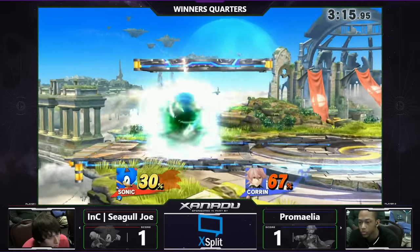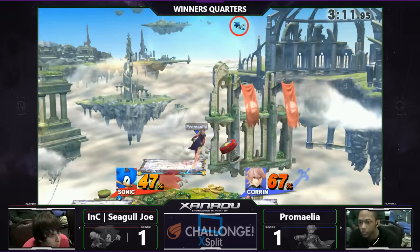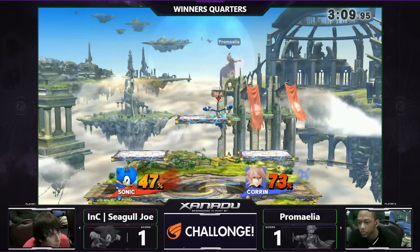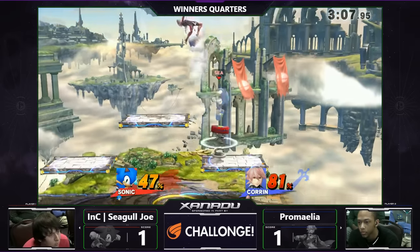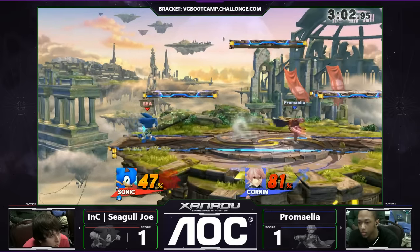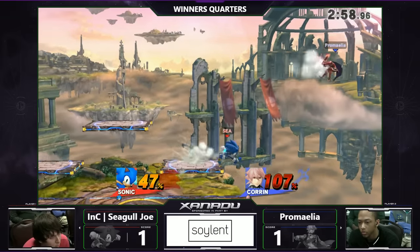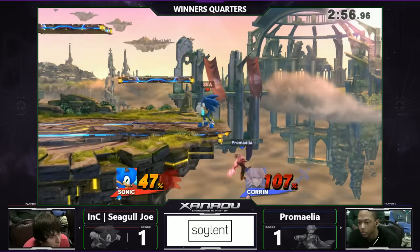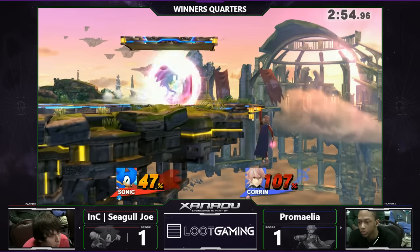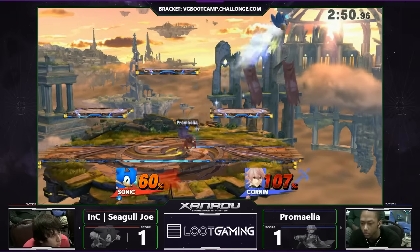Seagull taking a pretty small lead here. The ugly situation coming from the opponent — let's see if he's going. But Seagull reverses it, up with the up air. Back air situation. Lauren's pretty far off here. Good job — taking notes of what happened earlier this set, getting over all those back airs.